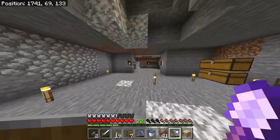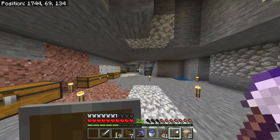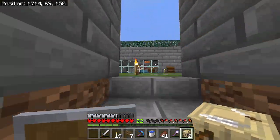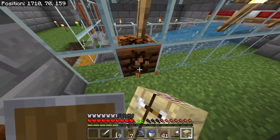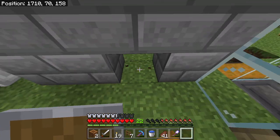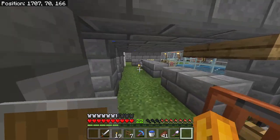Let's make one more fletching table and switch out those villager blocks. We're going to go break those composters and put down the fletching tables. Break this block, put this one here. Break this block, put this one here. I'm going to save the composters because the farmers give you golden carrots, so I'm definitely going to want them in the future.